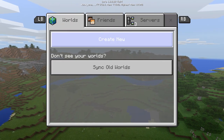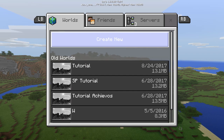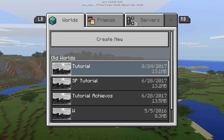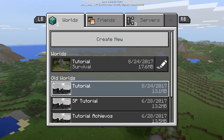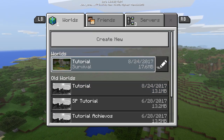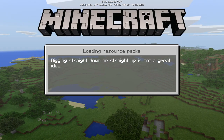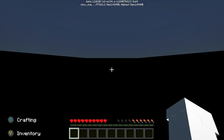Click play, then go down to Sync Old Worlds and find that tutorial world you just made. It won't take long to sync over, and then you can use that for this guide. It's very easy to get a tutorial world on the new Minecraft — to convert a map.